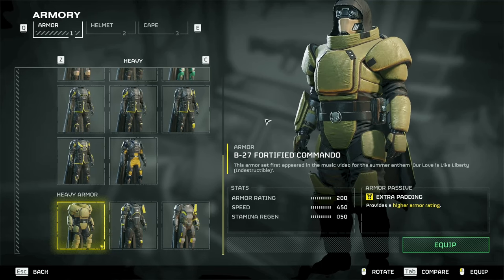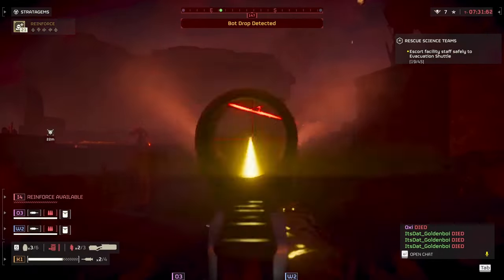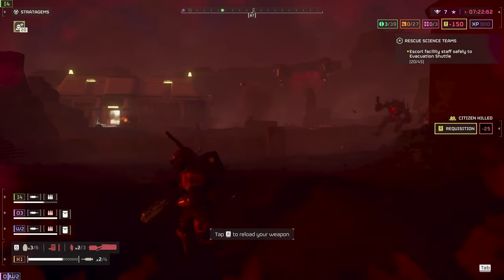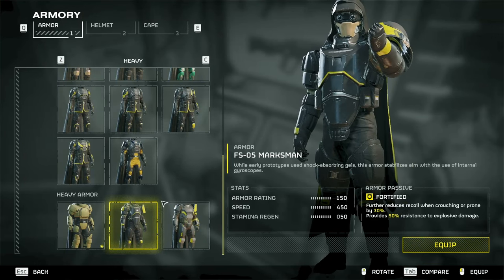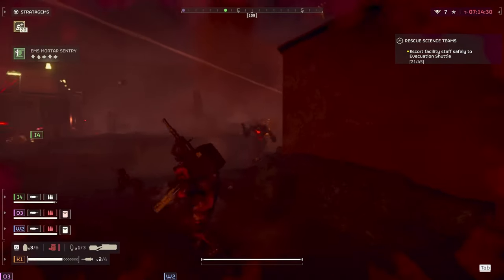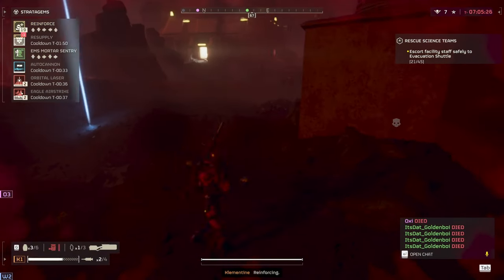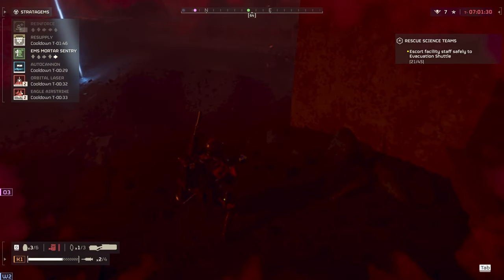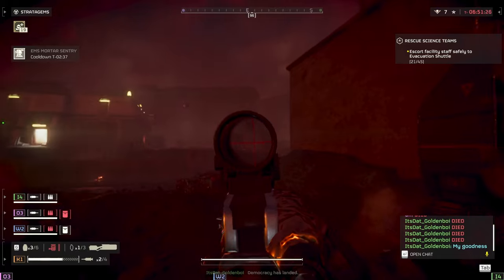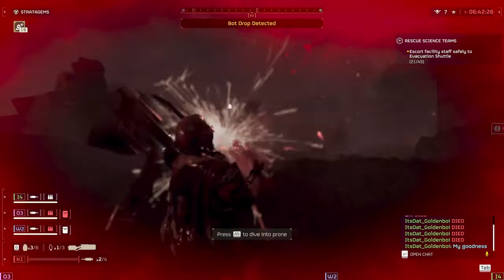Next we have Extra Padding, which increases your armor rating by 50 or so. Applied to medium armor, it essentially turns that medium armor into heavy armor without the downsides of heavy armor. Then we've got Fortified, which further reduces recoil while crouching and prone by 30% and also provides 50% damage resistance to explosives. For bots, fortified heavy armor is one of the best choices because it offers protection from explosive damage — great against those rocket devastators. This will allow you to take less damage overall, and you can also run the auto cannon or any other heavy weapon with it.